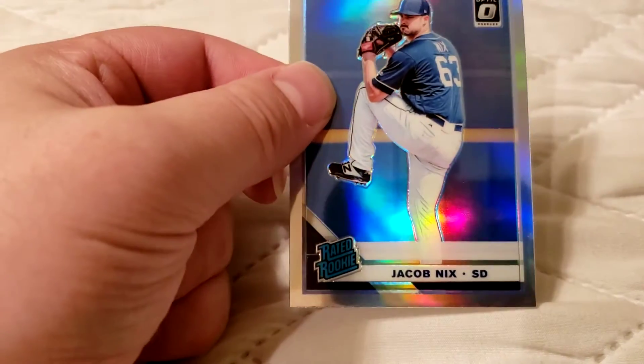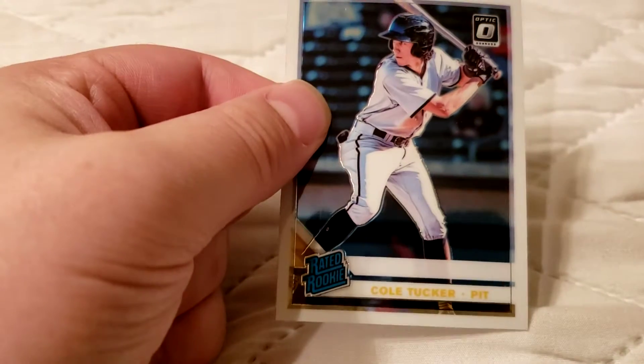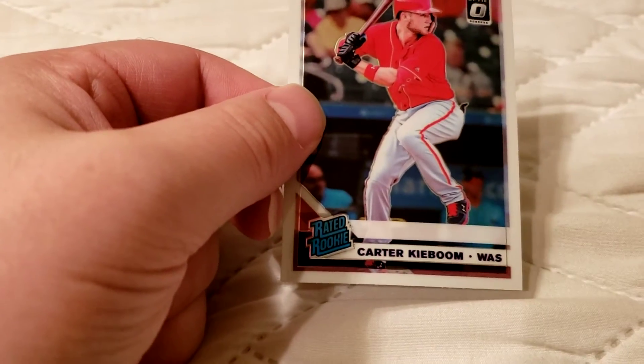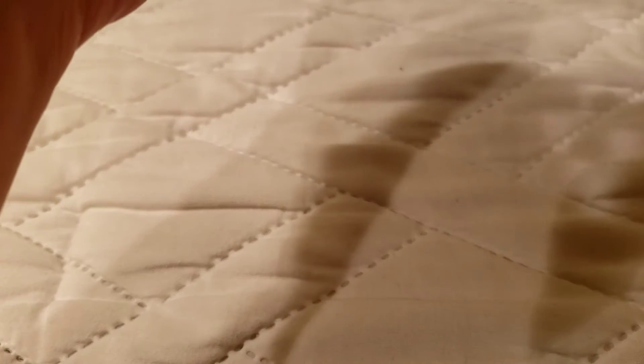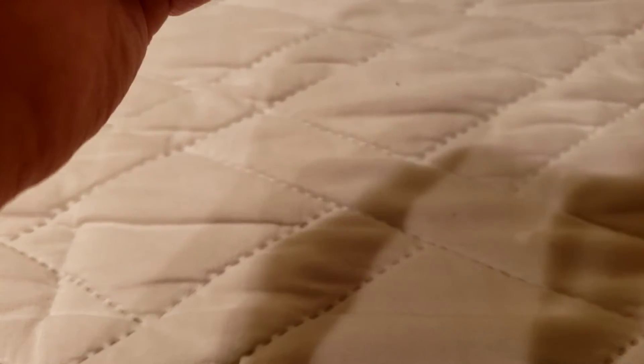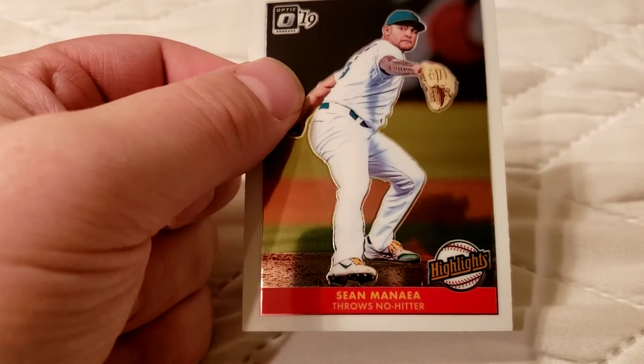Jacob Nix, ready-to-rookie pitcher. Cole Tucker, rookie card. Mitch Haniger, Diamond Kings. Carter Kieboom — rookie card. Victor Victor Mesa — rookie card. Sean Manea — throws a no-hitter highlight card, Sean Manea.